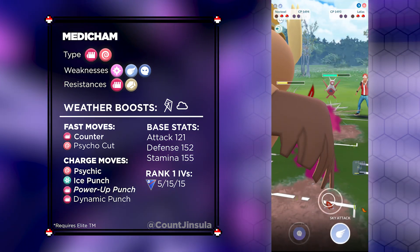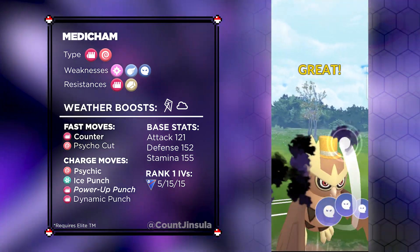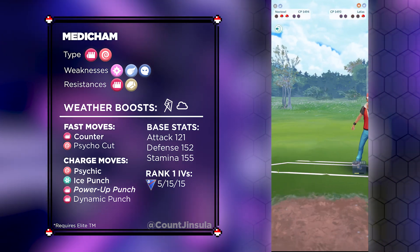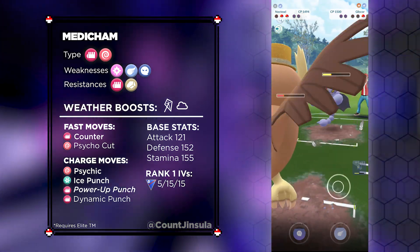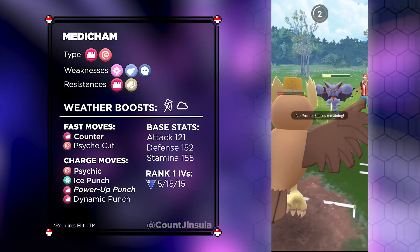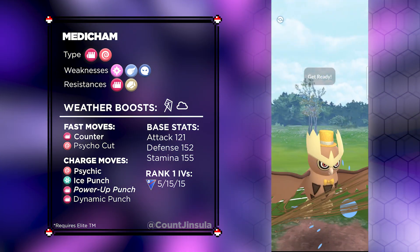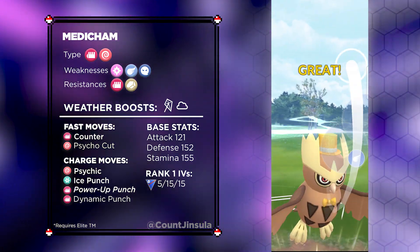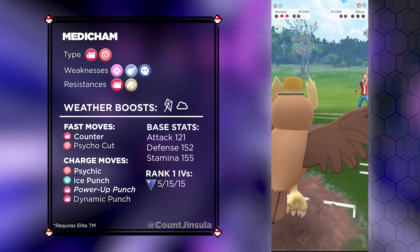Finally, let's talk about the closer for this team, which is going to be Medicham. This Pokémon is a Fighting and Psychic type. It only has three weaknesses: Fairy, Flying, and Ghost types, and it's resistant to Fighting and Rock type attacks. The base stats are 121 attack, 152 defense, and 155 stamina. The Rank 1 IVs are 5 attack, 15 defense, and 15 health. In terms of fast attacks, it can come with Counter and Psycho Cut. Charge attacks include Psychic, Ice Punch, Power Up Punch, and Dynamic Punch.